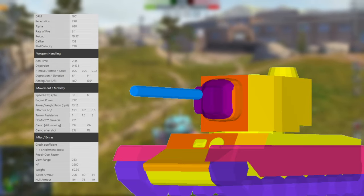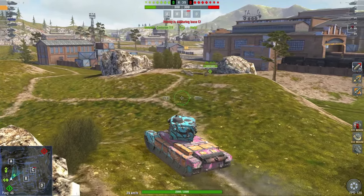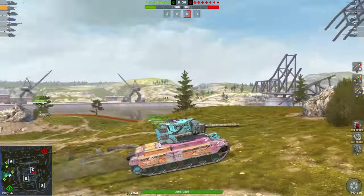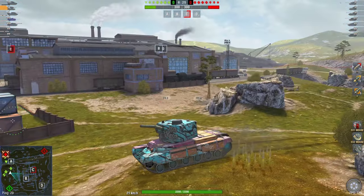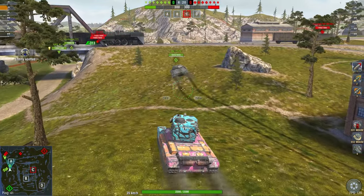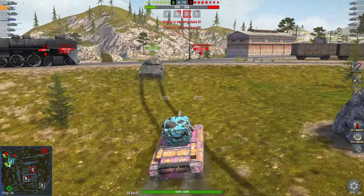The highlight of the new season is the Tier 9: 2000 DPM, 630 alpha damage, 20-second reload, and 0.43 accuracy — which means you can hit something generally in that direction but not with precision. Only six degrees of gun depression, and mobility that can only be described as terrible. It does have 200 millimeters of turret armor, but it's completely flat, so you can just pen the turret anyway. At six degrees of depression you can't really go hull-down either.